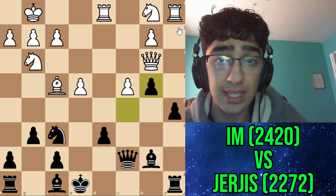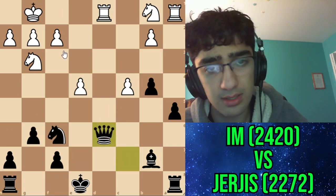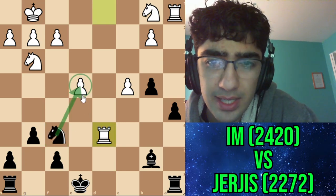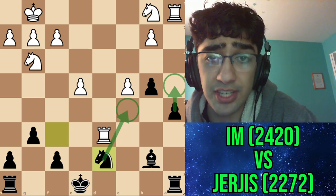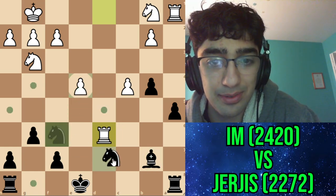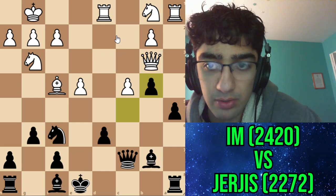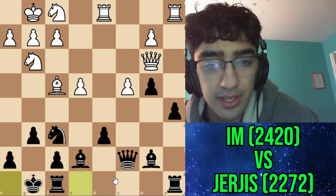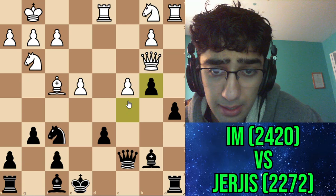Instead I went for c-takes. The idea being now if queen d3, I could go bishop e7, and I thought I had knight d7. I just didn't even see my pawn was hanging the whole time. I thought I'd go a4, knight c5, and I really liked my position. The engine actually gives its blessing - it says my move is better than taking the pawn with knight d7. But he doesn't have to go queen b3.